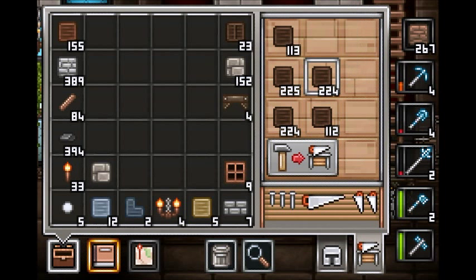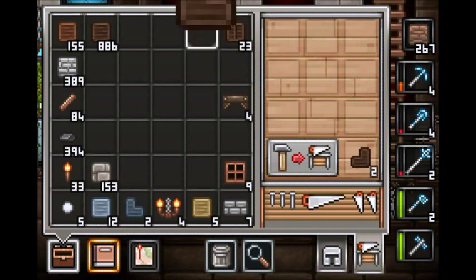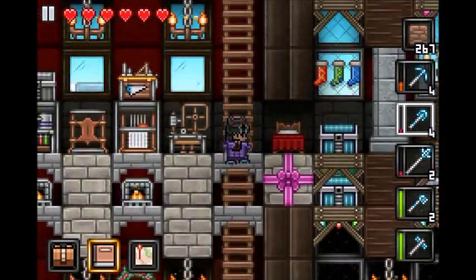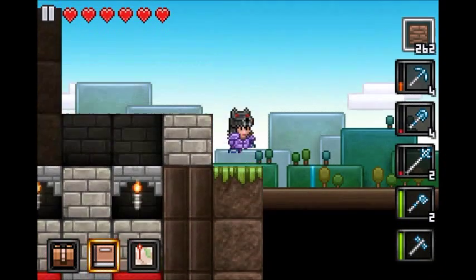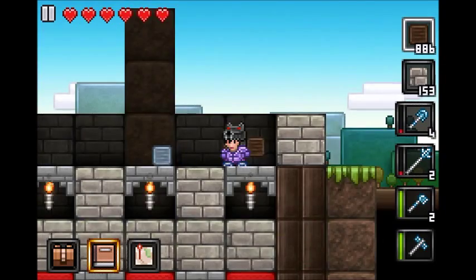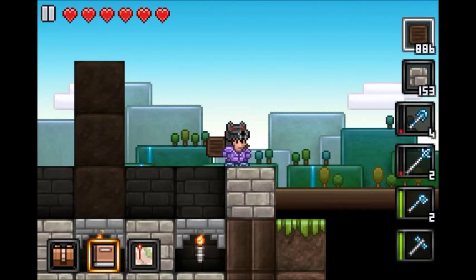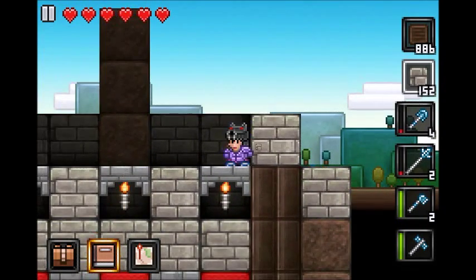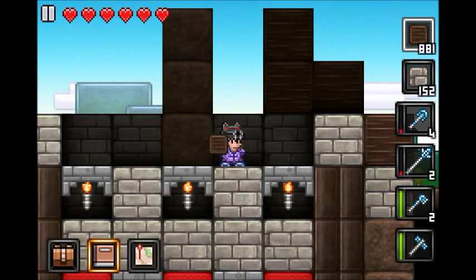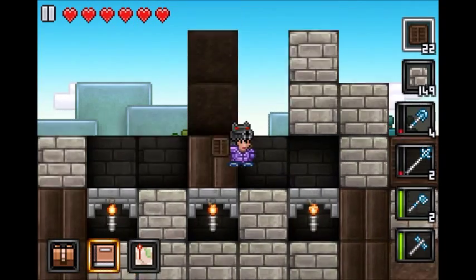I think I just need two in each direction. Let's get back up here. We'll start on this side, go like that and then go like that. It's going to be a pretty basic roof - just two and two - and we can put a pillar in the middle.